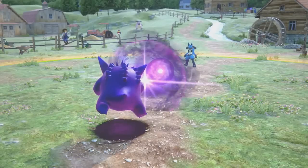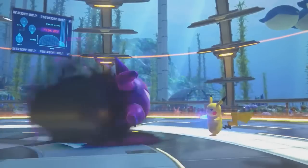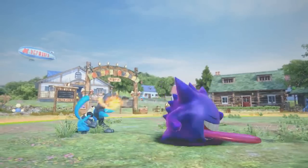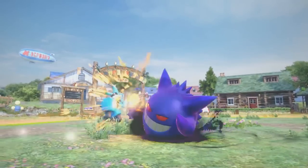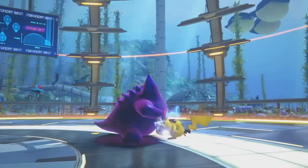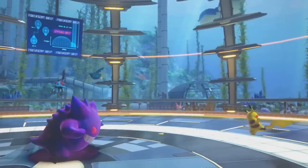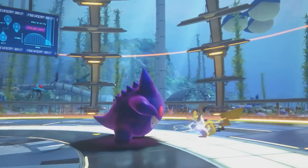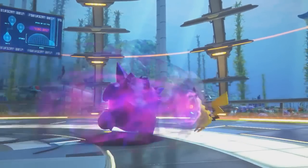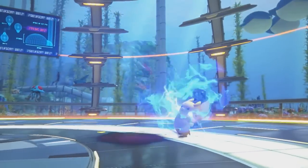So far, his moveset looks to include Shadow Ball, Shadow Punch, and Hex. Many of his combos include not only the typical punches and kicks, but his tongue as well for a variety of lick attacks. But Gengar has a few other tricks up his sleeve. At one point, Gengar takes a counter stance when Pikachu goes to hit him — he dodges it and immediately strikes back, making for an excellent move for catching opponents off balance.